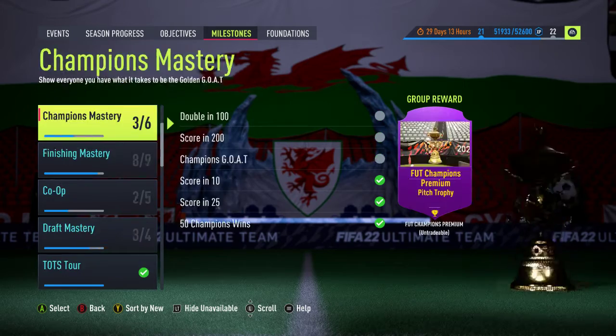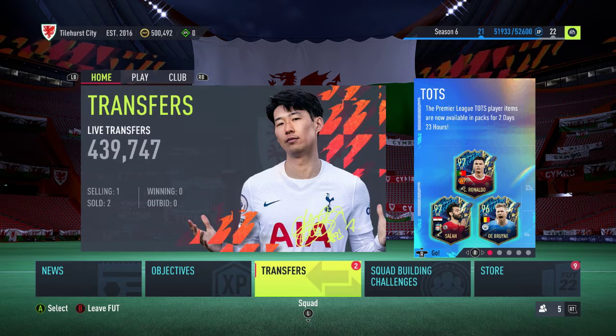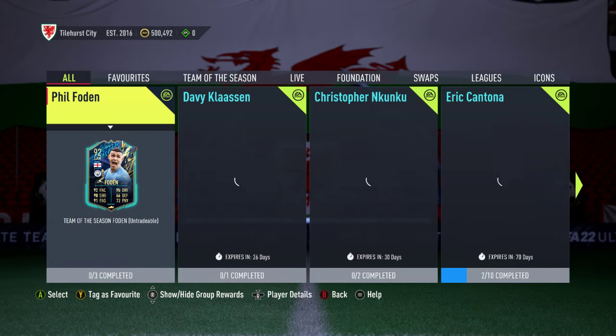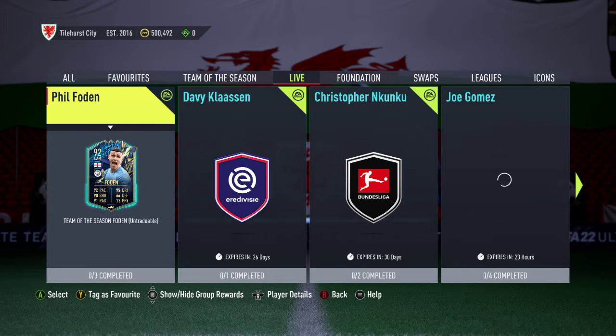We have nothing new in milestones and nothing new in objectives. So we'll scan across to SBCs, and we've got a Phil Foden as well. That card is going to be good with his body type.